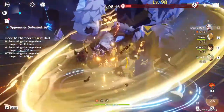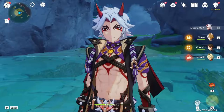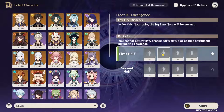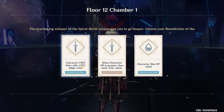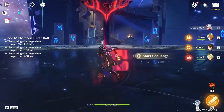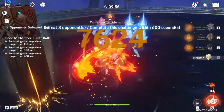This abyss is pretty much empowering Itto for floor 12. So we have to remember that this abyss is pretty much made for Itto, which means his damage numbers are inflated — that is why.